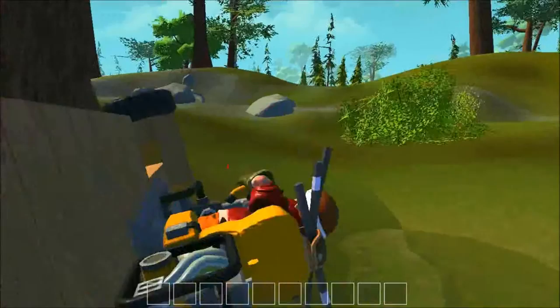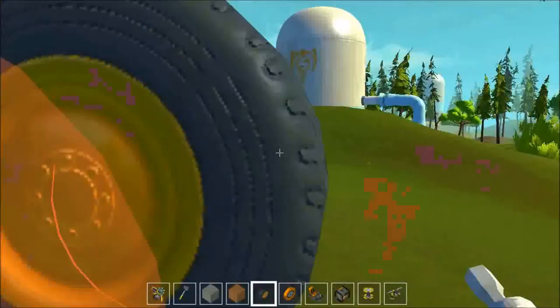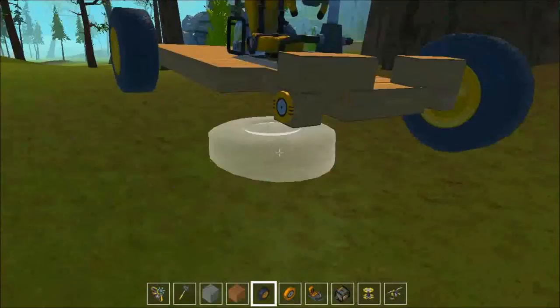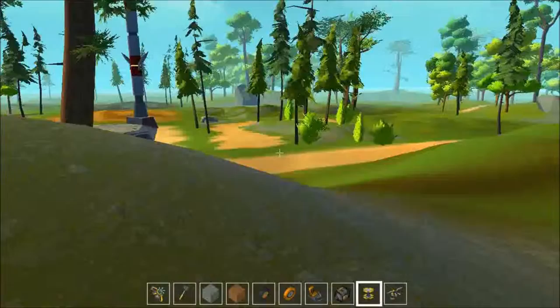But these tyres aren't big enough, are they. We're going to grab some big wheels right here — big wheels, because we're a big boy. Let's just take these wheels off — you just hold right click to take them off. We are missing a wheel — we look like a monster truck now! Driving this beast across the landscape — it's a bit hard to control, just a wee bit hard to control.